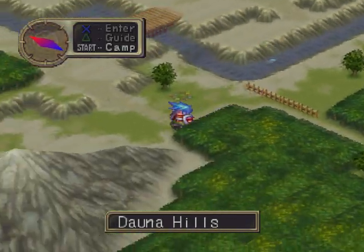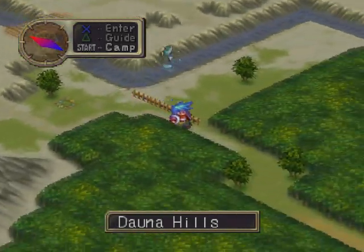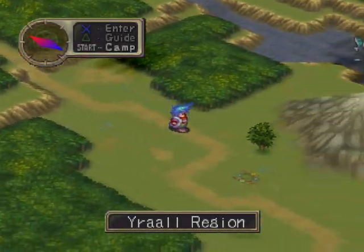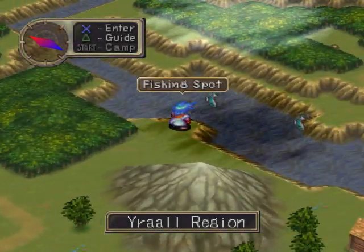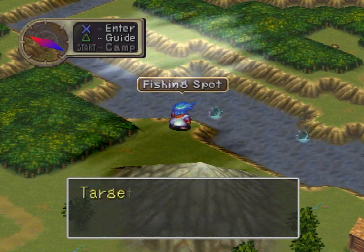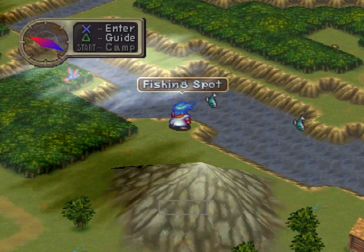That's it for the Daruna Hills, let's head down. I don't think there's anything in the Ural region - really only one spot, and I think I got all of them here. One of the most popular fishing spots is full of big fish: puffer, trout, black bass - I got them all.